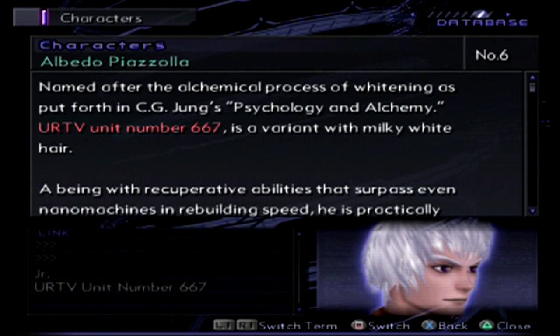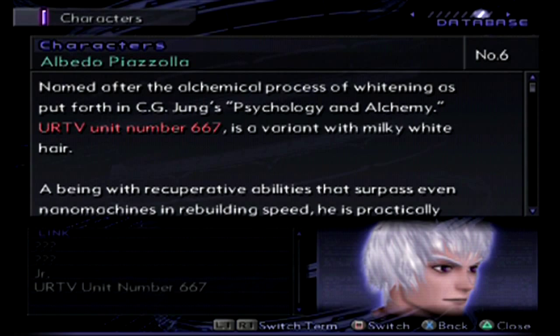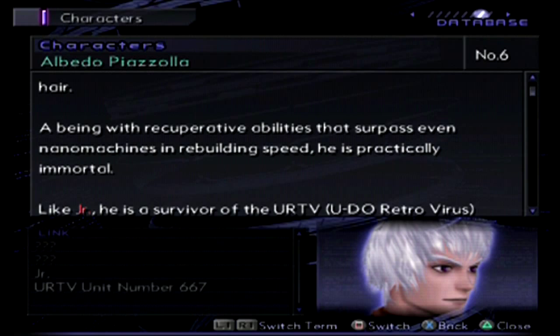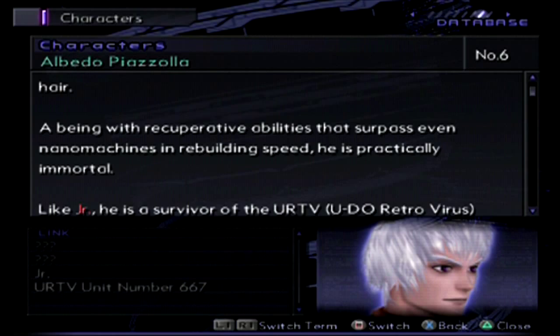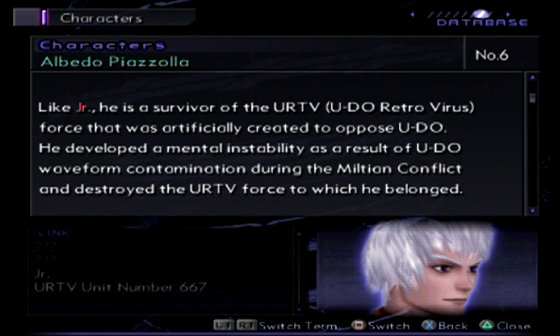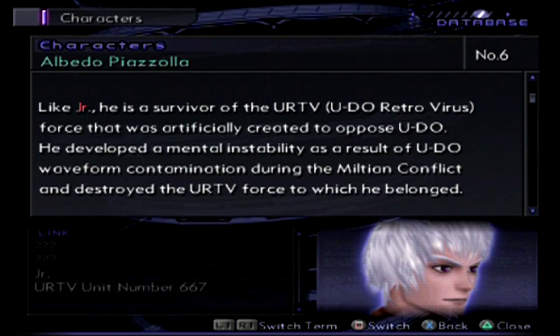Named after the alchemical process of whitening as put forth in C.G. Jung's Psychology and Alchemy. U-R-T-V unit number 667 is a variant with milky white hair. The name Albedo comes from alchemy, and Jung used it to describe a certain part of psychology. A being with recuperative abilities that surpasses even nanomachines in rebuilding speed — he is practically immortal. Didn't he die, like Junior? He is a survivor of the U-R-T-V U-DO retrovirus force that was artificially created to oppose U-DO. He developed a mental instability as a result of U-DO waveform contamination during the Miltian conflict and destroyed the U-R-T-V force to which he belonged — he killed everybody.